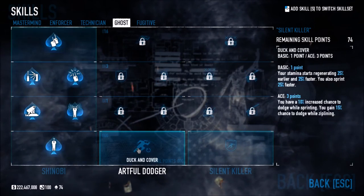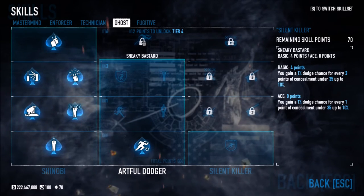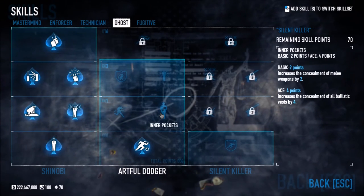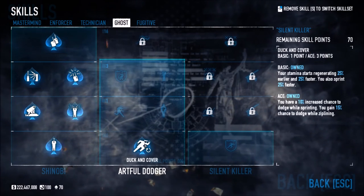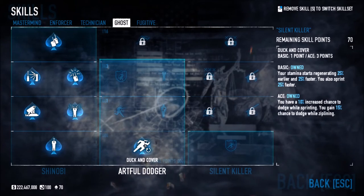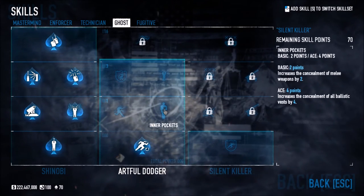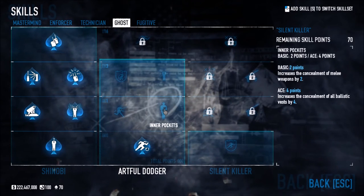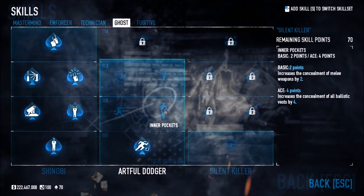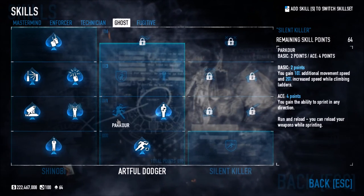Artful Dodger is about dodge builds. Duck and Cover makes your stamina regenerate 25% faster and you sprint 25% faster — great for keeping mobile. Inner Pockets increases the concealment of melee weapons by 2 and the concealment of all ballistic vests by 4, which is cool if you're transitioning from stealth to loud — wearing a ballistic vest while still staying concealed.